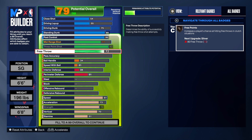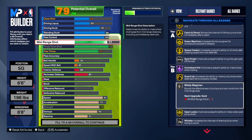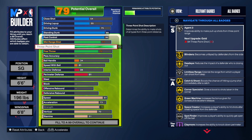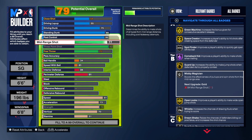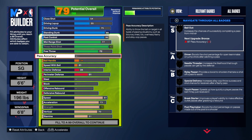We have a solid three-point rating and free throw, and we didn't take the mid-range shot up — but you can take it to an 84 if you want. Personally, I don't shoot mid-range much, but there's a case for it to get Hall of Fame Catch and Shoot. You do get Post Fade Phenom on silver, and if you take your mid-range up a couple of ticks you can get it on gold. Right now we have mid-range at a 77.